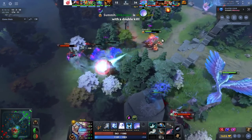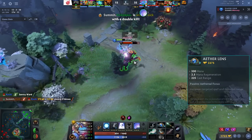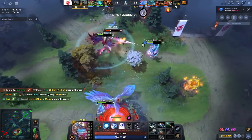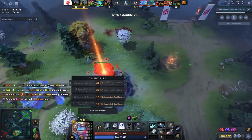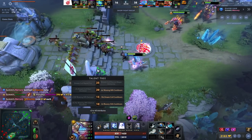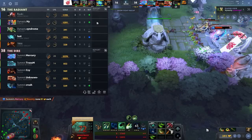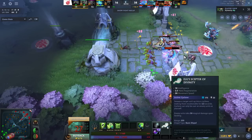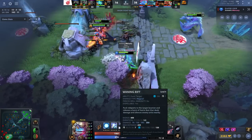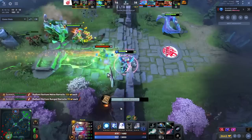The Aether Lens is nice for wave clear and lets him get onto the backline as the initiator he wants to be. The Octarine is not a horrible idea — the AoE silence is very valuable since they have a lot of heroes that won't buy dispels. When he gets to level 20 and gets the Waning Rift cooldown reduction, his silence will be really valuable. Storm will only have BKB, CK is never going to have a dispel, and silencing Medusa is actually really good. With Octarine, the silence drops to about a 5.5 second cooldown — nearly permanent uptime against a 3.5 second duration.